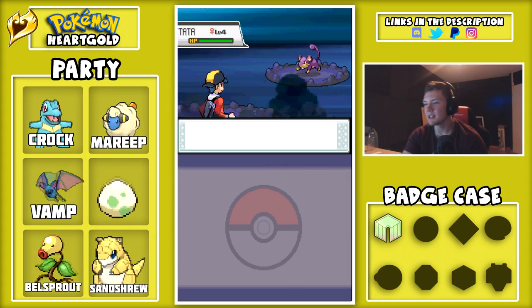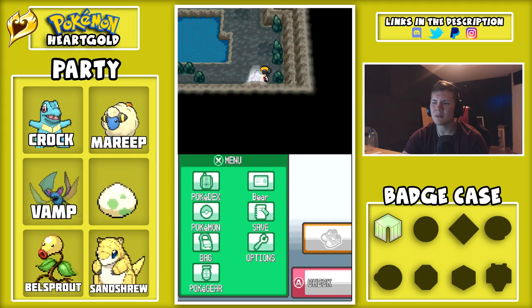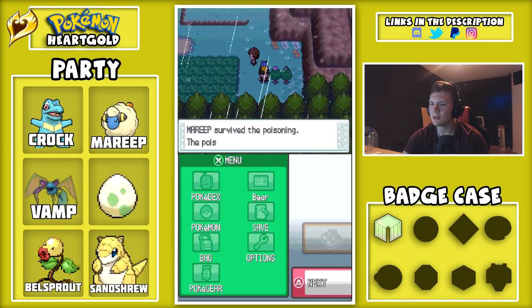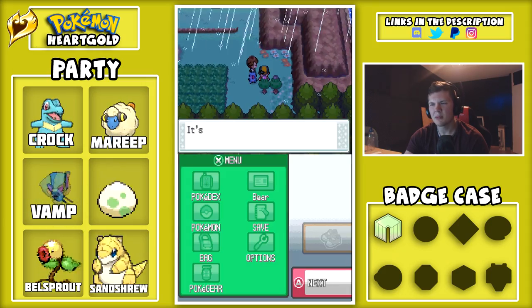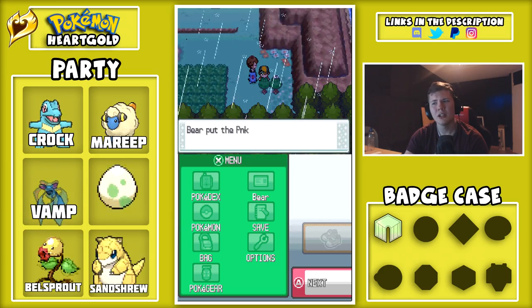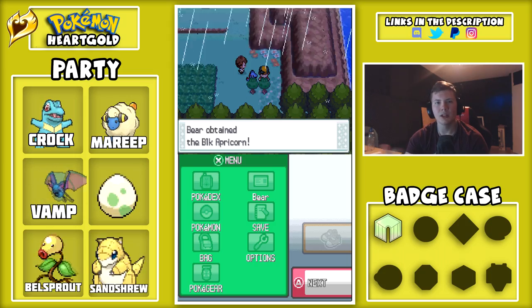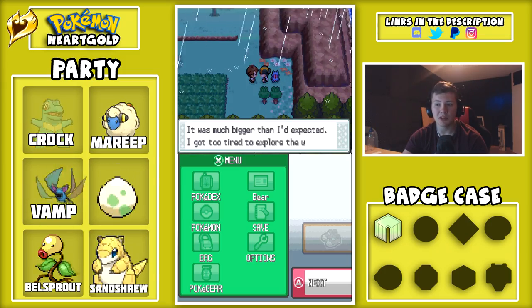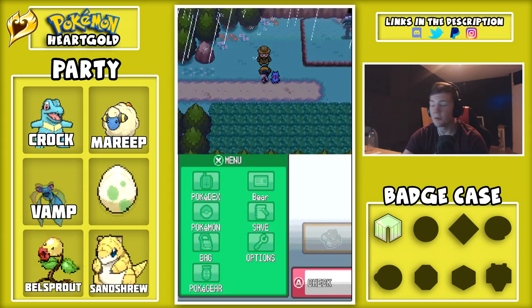Why would I need an Awakening here? Maybe for the next gym — it probably has Hypnosis or something on a Hoothoot. Oh, Mareep survived because it keeps you at one HP now. I'm glad they do that because back in the day in the original Red and Blue, and I think even Gold and Silver, poison would actually kill you outside of battle. If you only had one Pokemon you would faint and be stuck in a loop — you'd have to erase your whole game because you just couldn't survive. I remember my friend actually had that happen once.